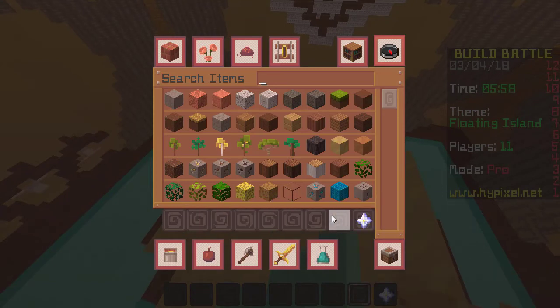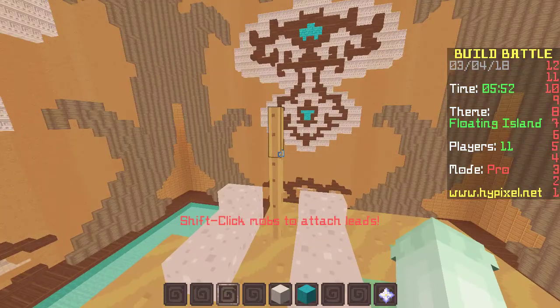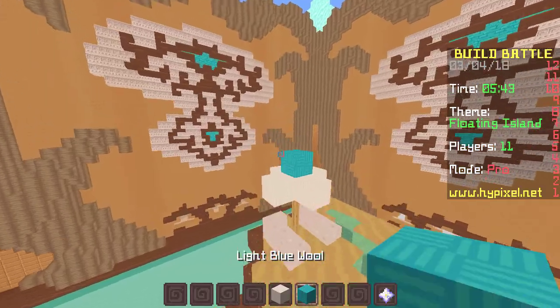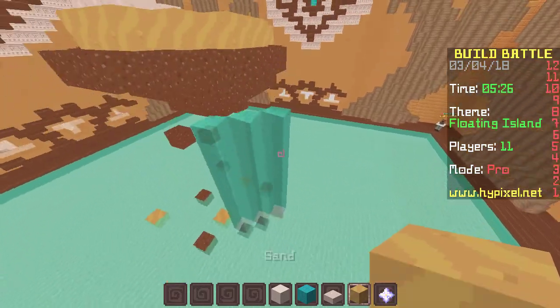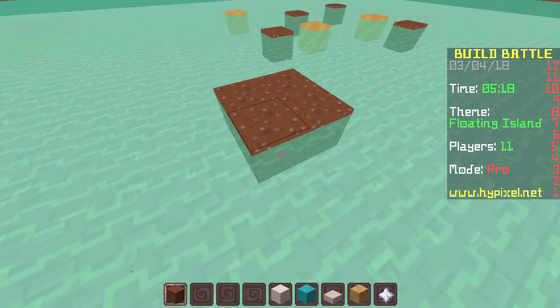That should be good. Then we need some woolly areas — we're gonna have light blue. Oh, this texture looks cute with this! Those are bigger than I thought. Alright, that's cute. Maybe like this, and then slab on the top — yes, that looks way better.